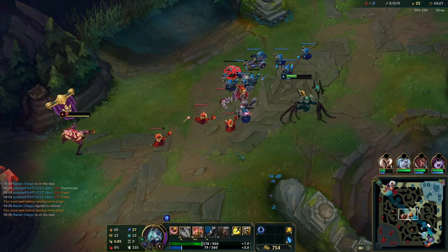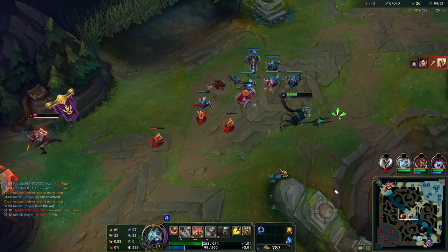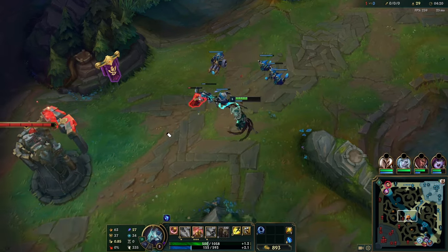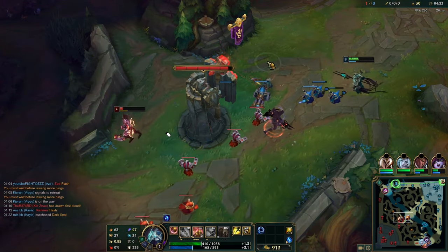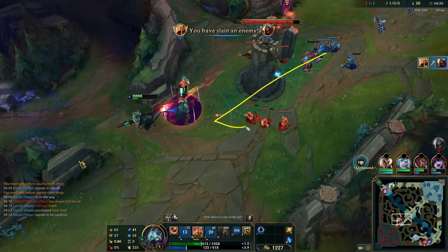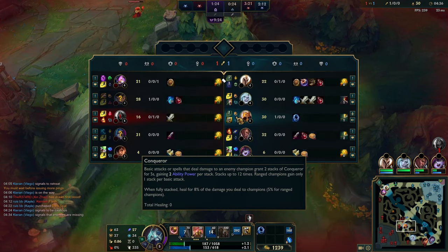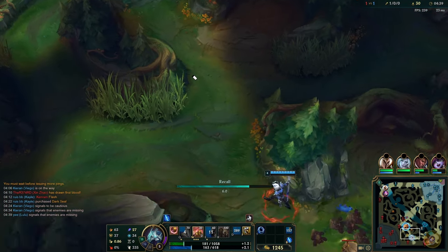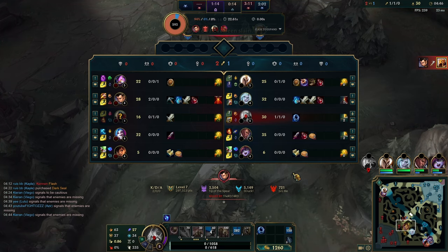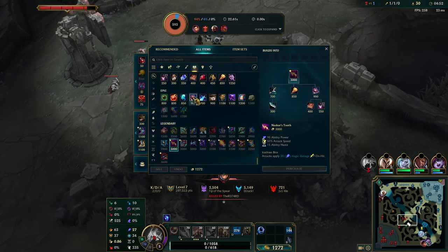Here we know Zed is low HP so we're trying to involve Viego in the play — he was at scuttle and could have ganked bot or mid. Zed has no flash but he does have his shadow, so we should be patient. The longer we're in this position, the more CS Zed is going to lose because if he uses his shadow on the wave we're just going to immediately dash on him. It's important that you don't rush it — if you try to go in too quickly he might be able to swap back to his shadow as you're dashing in, and that's pretty much the only way you don't get the kill.